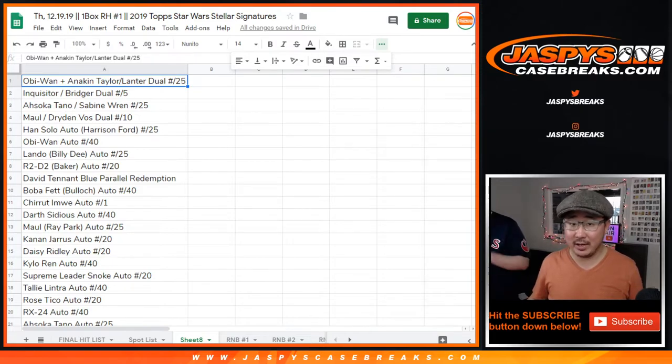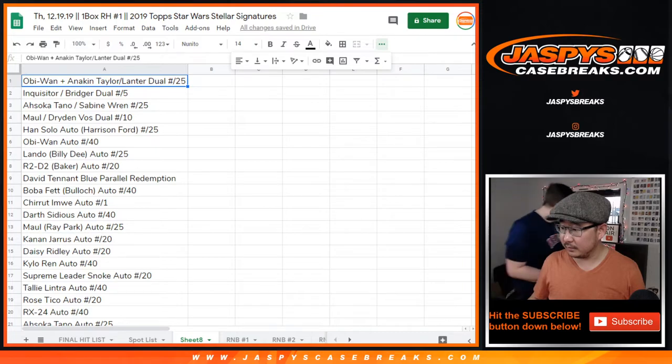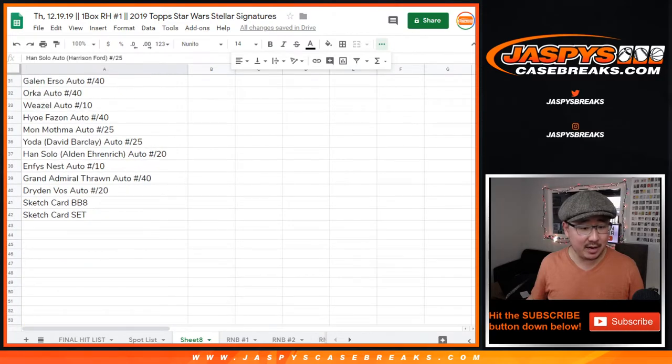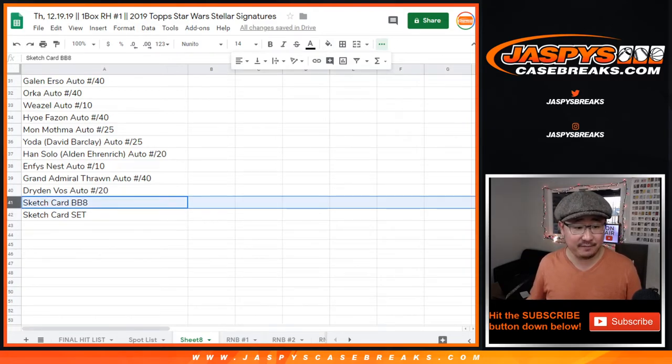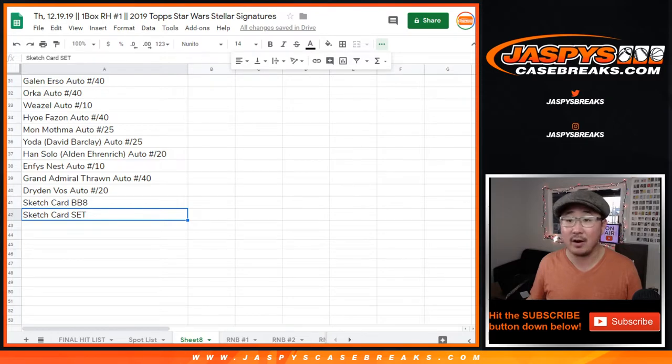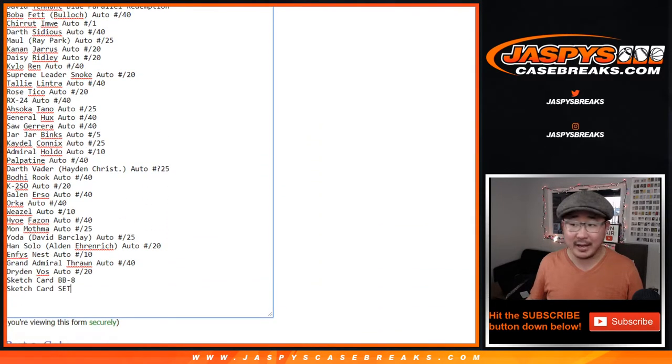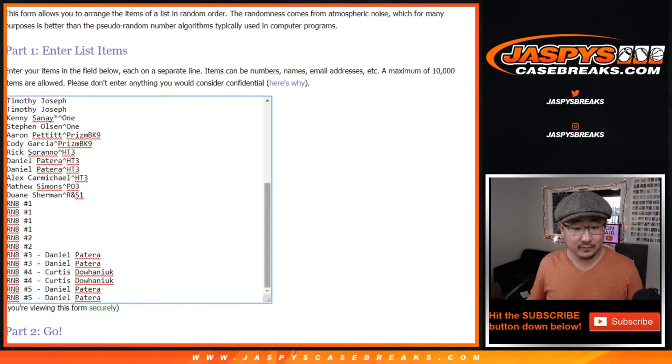All right, let's unpause — and we'll see what you end up with. Welcome back, folks. Joe for Jaspi's CaseBreaks.com with the randomizer part of this video. We've got all the dual autographs typed in here, all the individual autographs as they popped out, then the sketch card, then the entire sealed sketch card set. That makes 42 hits for the 42 involved in this break. We've got them all copied in, and there's all the people who got in. We'll match you up and see what you end up with.